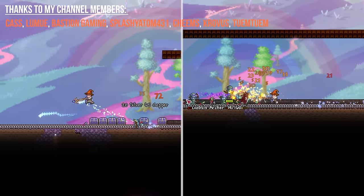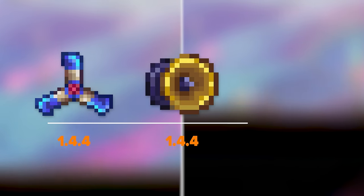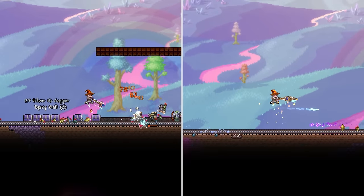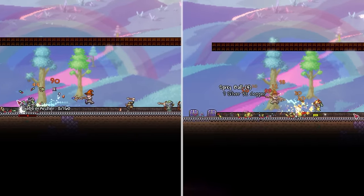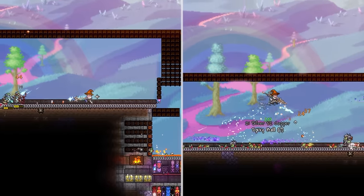Terraria 1.4 introduced a handful of more subtle weapons to the game, with things like the Trimerang, High Five, and Super Star Shooter, more filling in the gaps between points in progression rather than being completely game changing. And today's picks are no different, with our attention being turned to two very early hard mode desert themed weapons that I think a majority of players will easily miss.